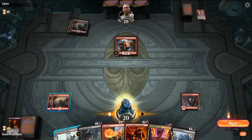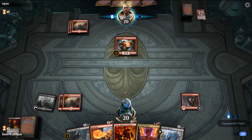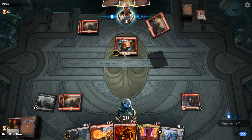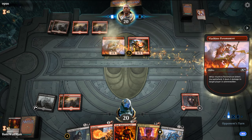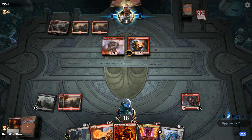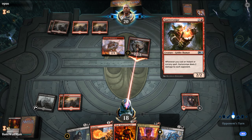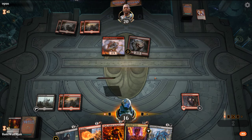Gutter Snipe — that's interesting. Unfortunately we have to take a turn off here. Probably Lazotep Reaver next turn. Them being able to untap with Gutter Snipe is going to be painful. Mind you, they're pretty low on cards at this point.